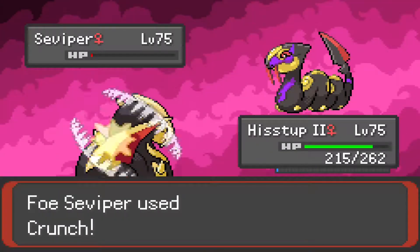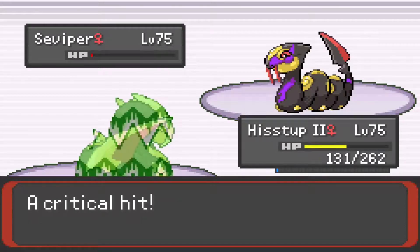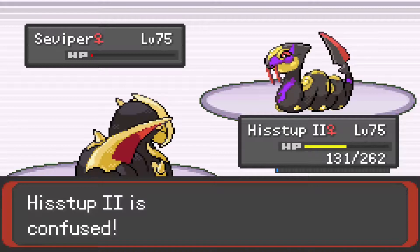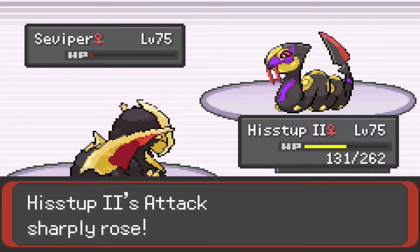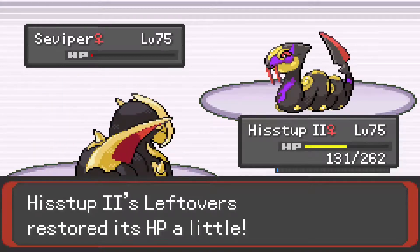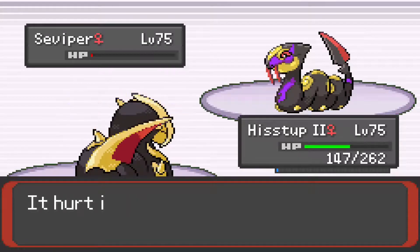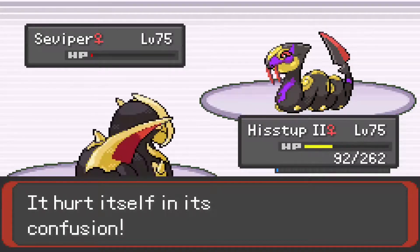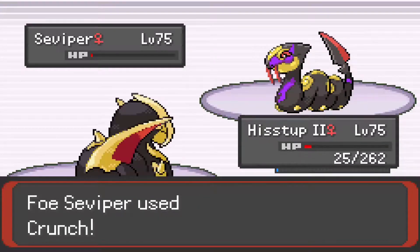I actually had to try to Swords Dance again. Ow, that was a crit - and a defense drop. That is somewhat problematic. I'd like to not be confused anymore. I know that's deadly to do while we're confused, especially since we just had a defense drop. But all she can do is Crunch and Swagger - I'm not that scared. Hisdup, I need you to hit her again - not yourself. Yeah, that's it for me. Well, that was poorly judged on my part. Let's do Chaser.